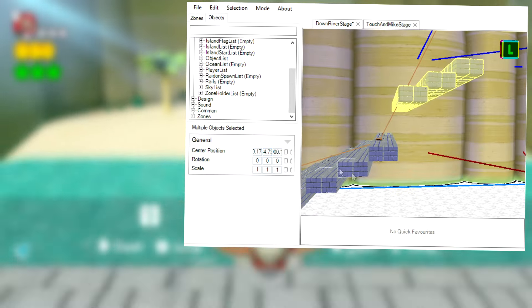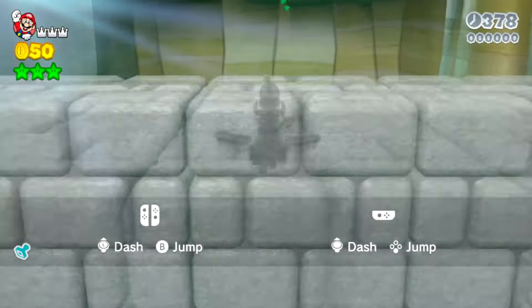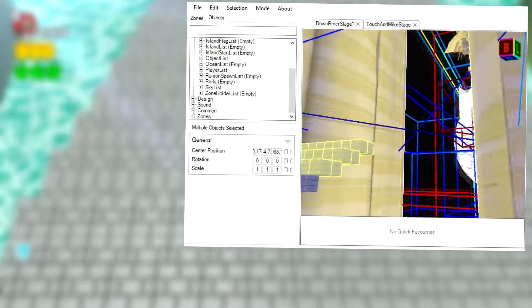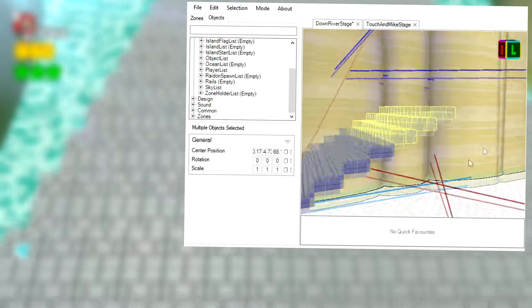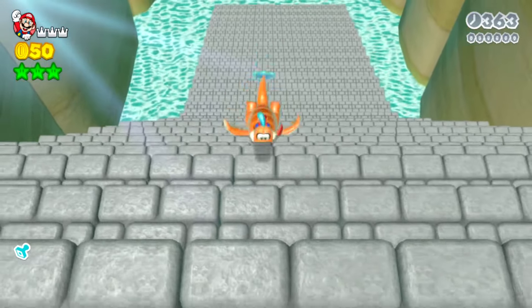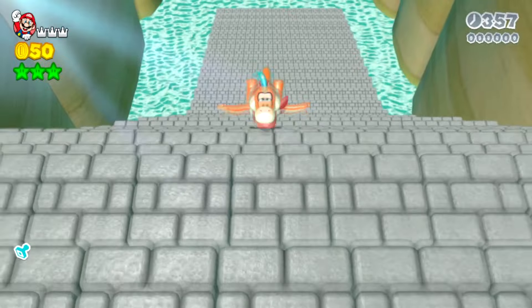I tried adding some stairs made out of hard blocks for Plessy so that we could climb up here, and so far this looks promising - Plessy is able to climb up these stairs and we don't break these blocks with Plessy. But if I continue with the stairs at this current slope, it isn't going to be steep enough to make it up to the top. I tried to make the stairs steeper and it looks like this might work out fine - Plessy was still able to climb these steep steps.